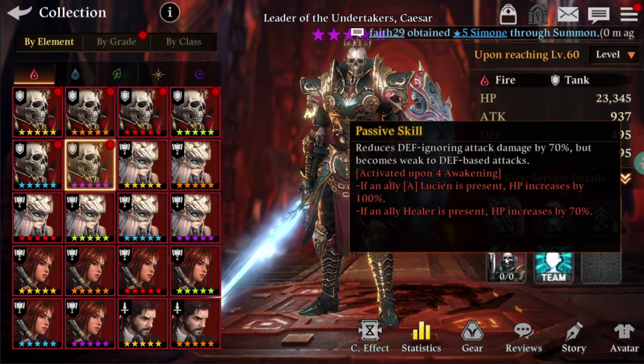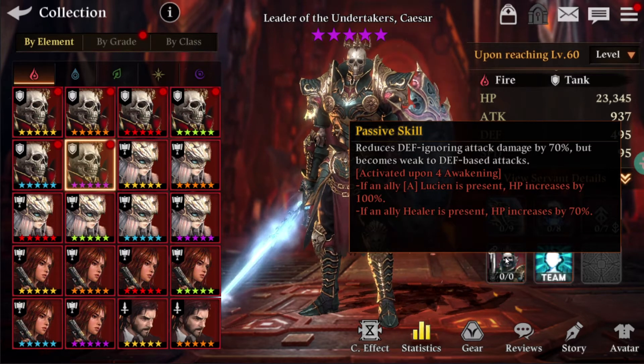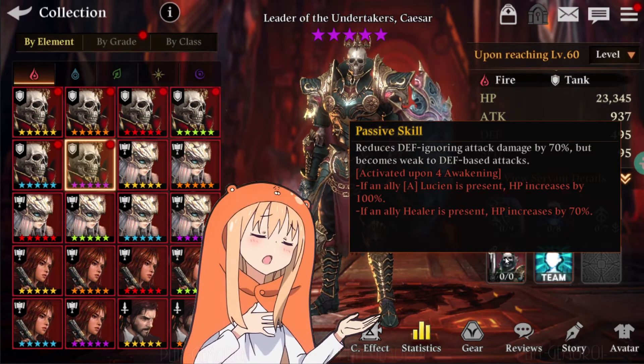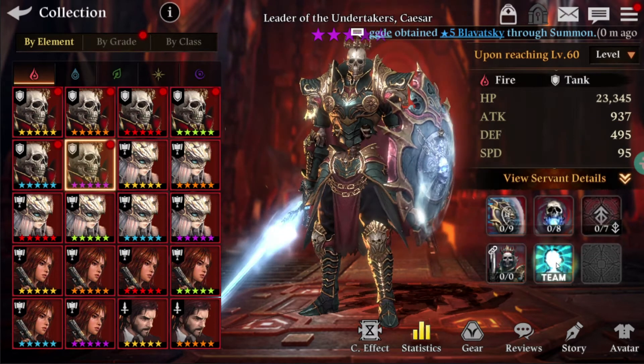If an ally Elution is present with the fourth awakening activated, HP increases by 100% — Elutions are amazing healers and DPS as well. If Elution is not present but a healer is present, you will still get a 70% HP increase, so it's a good give-and-take situation.